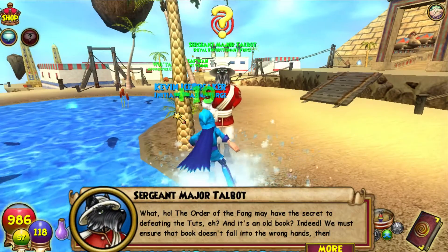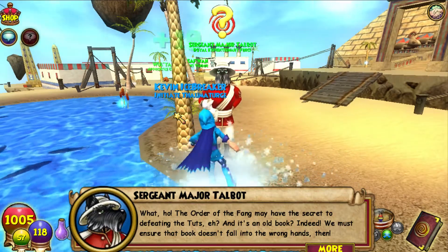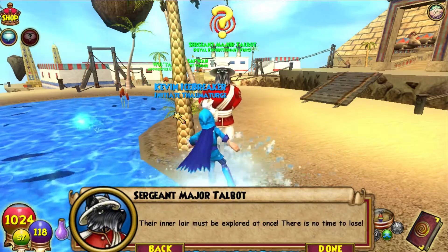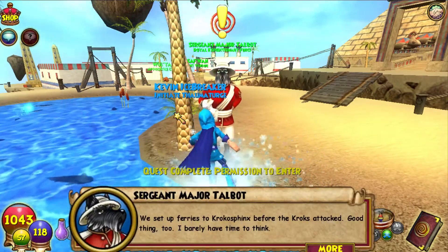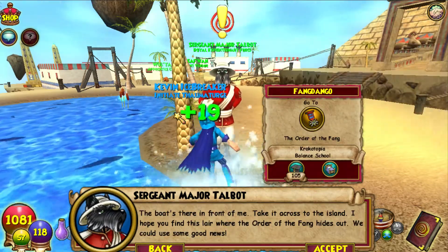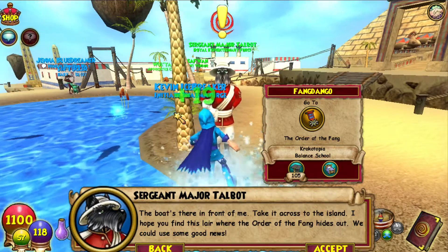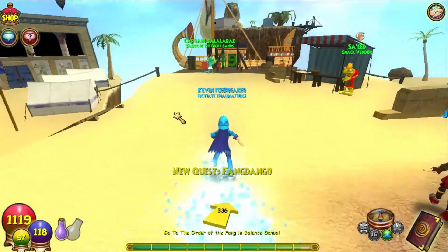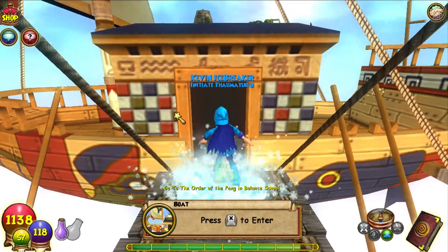Sergeant Major Talbot says: 'The Order of the Fang may have the secret to defeating the Tuts - it's an old book. We must ensure that book doesn't fall into the wrong hands. Their inner lair must be explored at once, there is no time to lose. We set up ferries to Krokosphinx before the crocs attack - the boat's there in front of you. Take it across to the island. We could use some good news.' We have to go to the Order of the Fang in Krokosphinx!